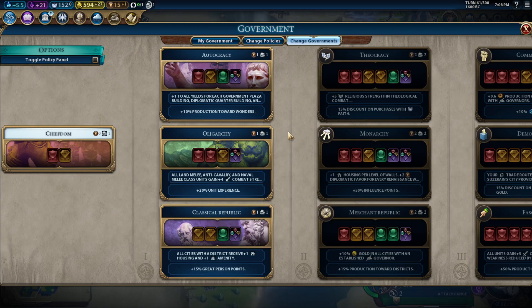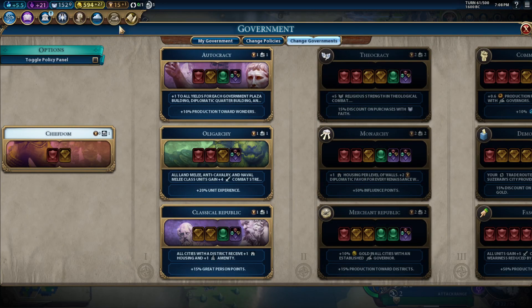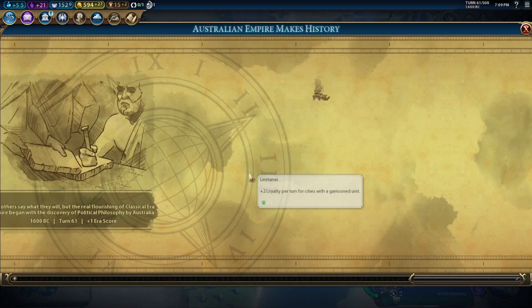What do I want? Autocracy, oligarchy, or classical republic? Production of Wonders. Unit Experience. Great Person Points. I could use the God-King back again — just continue the Faith Return. For Combat Strength. I think I'm going to go with Oligarchy at the moment.